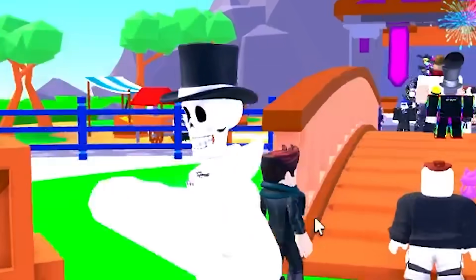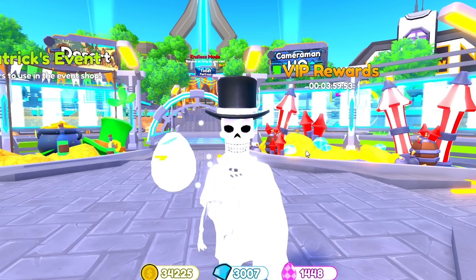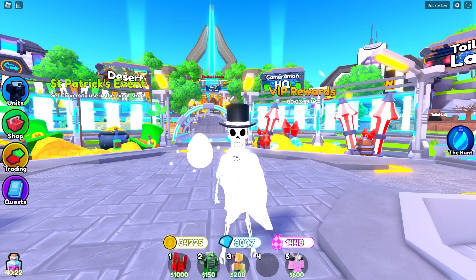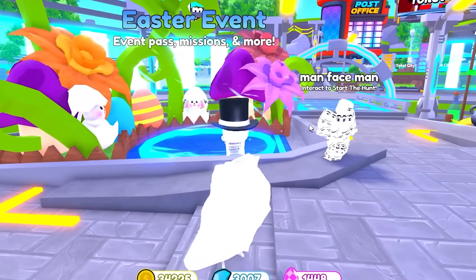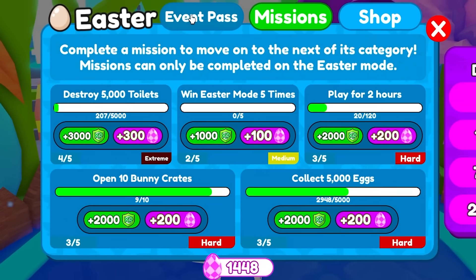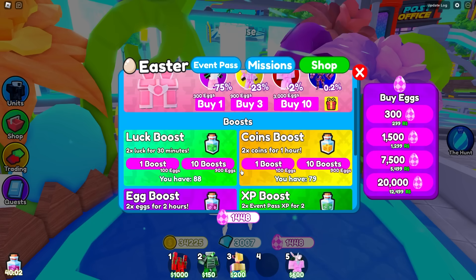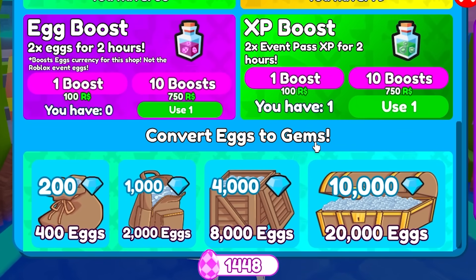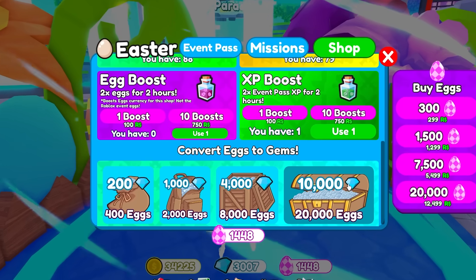So obviously for the example of this video, we were trying to get ourselves the Hyper Upgraded Titan Speaker Man, but we needed like 20,000 gems or so. How are we possibly going to get more gems? Well, ever since the new update came out, I have a secret to show you. If you scroll down just a little bit on the shop, you can see right here that you can convert your eggs to gems. Yes, that's right — if you have 20,000 eggs, you can get 10,000 gems.